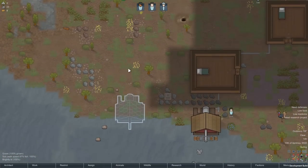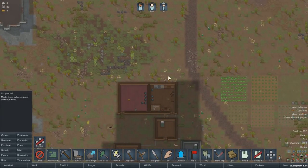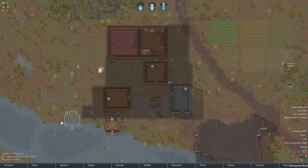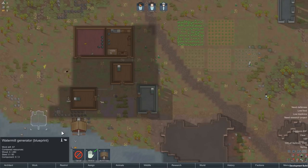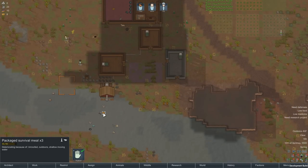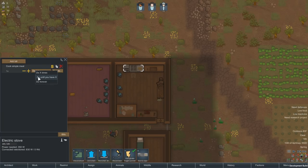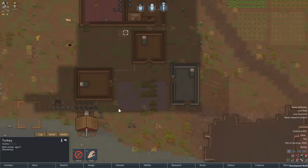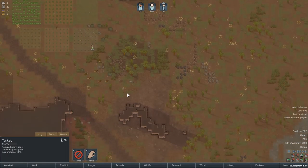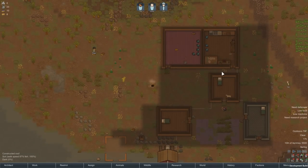Let's go ahead and boot up a few more trees — the more wood we have, the happier I shall be. Food supply may hold out a little longer, but we may need to get some hunting going. Cook simple meals until we have 10. We're going to hunt that turkey, and that raccoon — raccoon doesn't make for a good meal, but I'm willing to make an exception because I'm trying to get fed.